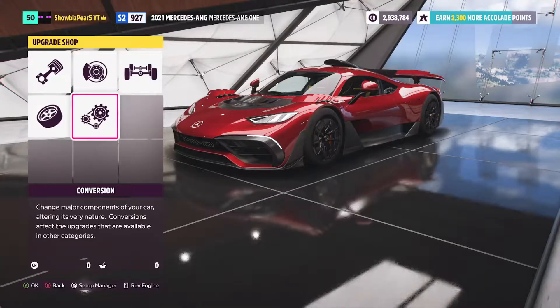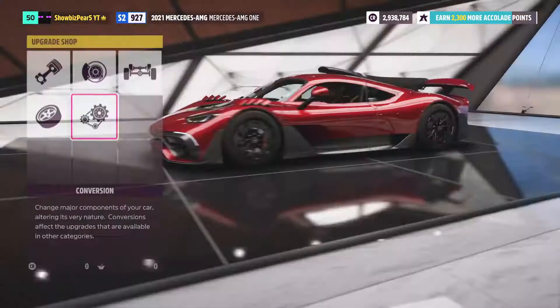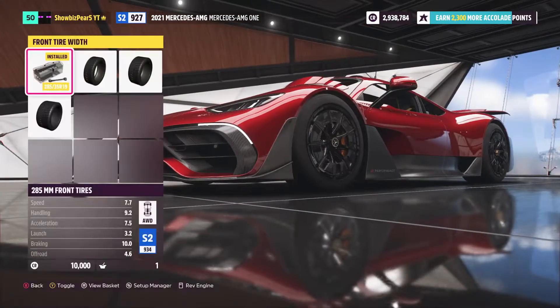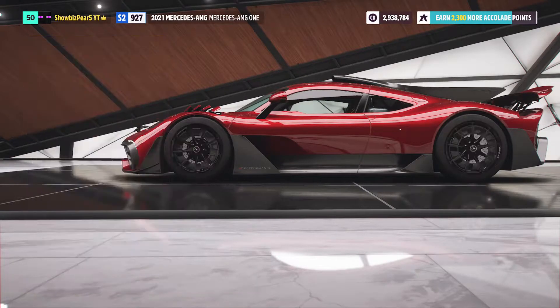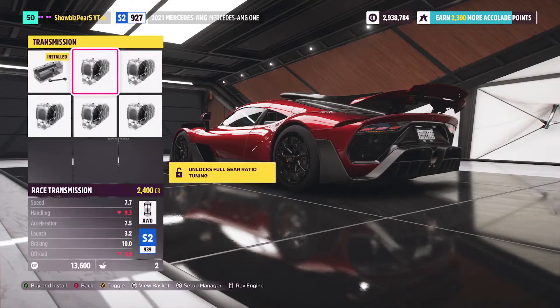We tried this thing stock — now let's see how it is maxed out. We already have all-wheel drive. We're going to put slicks on, since it's on semi-slicks stock, and you can only make the front tires wider. These rims are actually the lightest possible, which is great because I love the look of them. For the transmission, we aren't on a race transmission — a 10-speed helps acceleration but gets rid of some handling. I think I'll go with a 10-speed.